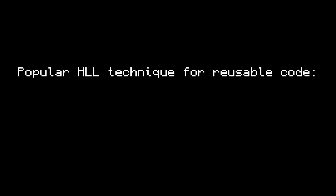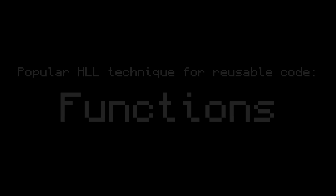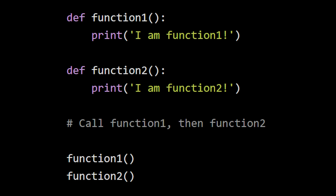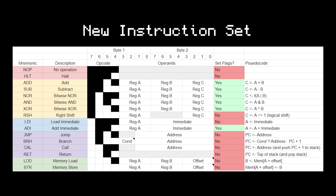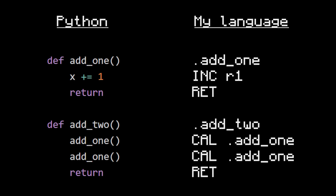But the problem was, this language didn't have a way to make reusable code. In a high-level language, you can make reusable code with a function — a function allows you to just describe code once, and then call the function whenever you want to use it. But my language had no way to do this nicely; it was too simple. So for the new computer, I designed an entirely new instruction set, which had two brand new instructions: call and return. Having reusable code made programming so much easier.